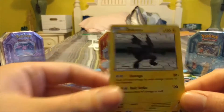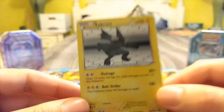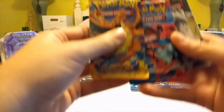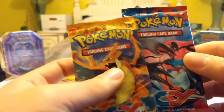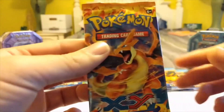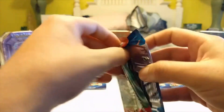Here's the Zekrom promo card — you cannot play this card, it's pretty bad. In our three packs we have Legendary Treasures, X&Y Base, and Flash Fire. We're gonna be starting with X&Y Base.